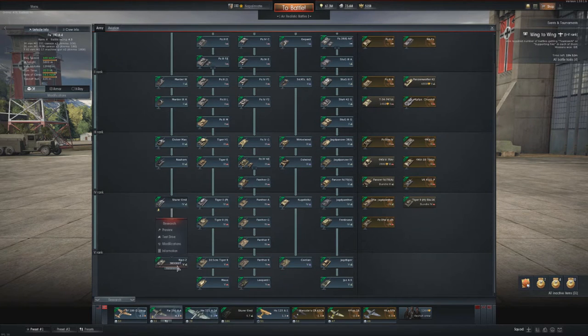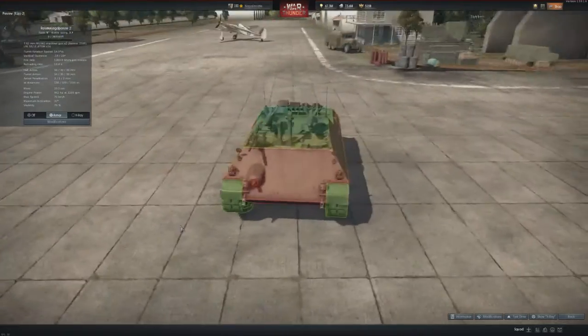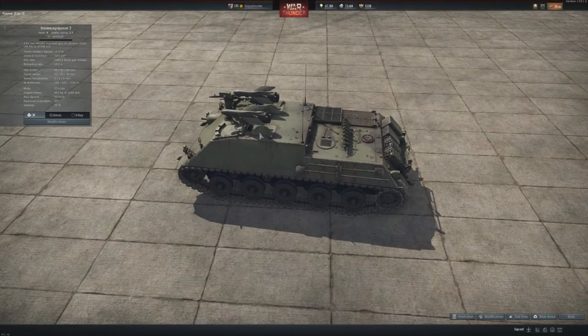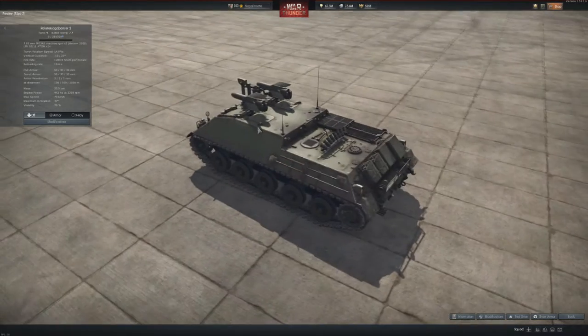We also have the Raketenjagdpanzer II. Let's have a look in the preview. It has two rockets. The reloading mechanism looks awesome — it goes back into the hull, swings to the side and you can see a little bit of the inside of the tank. It is fantastic, looks really good. You can fire them both at once, or fire one and then the other.